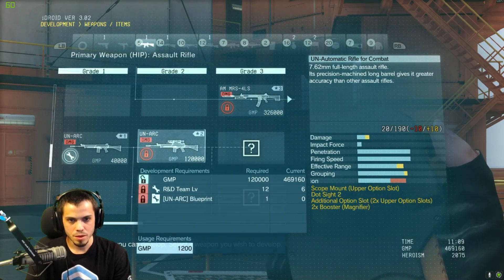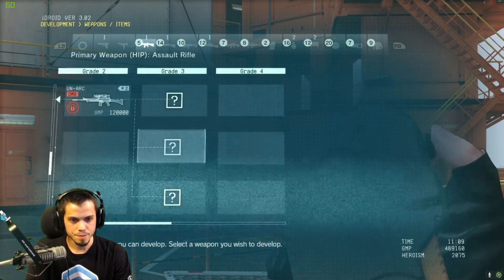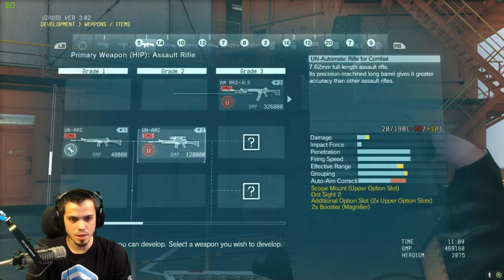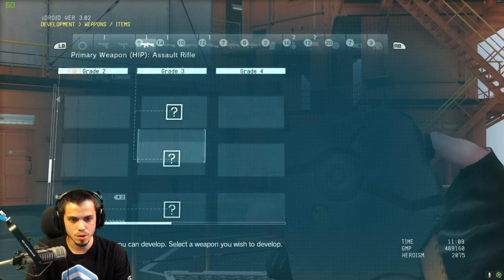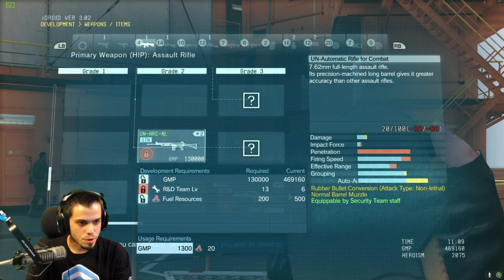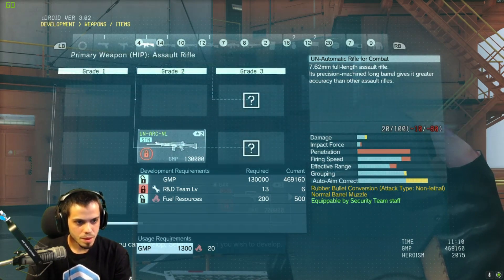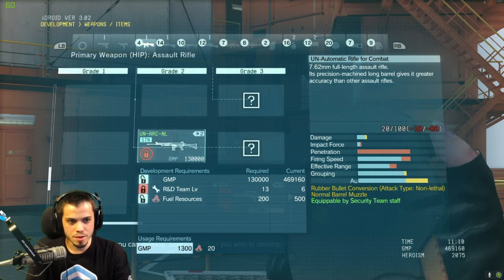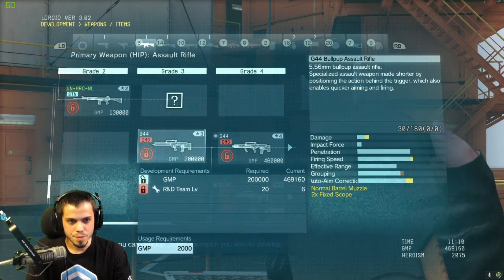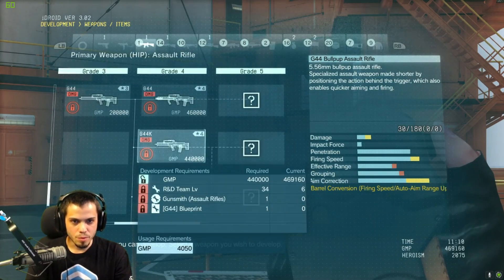We've got the MRS4LS which shoots different rounds. Then there's a sniper rifle version — the ARC — that looks pretty sweet. You definitely need the blueprint for that one. It unlocks other versions too — I'm assuming maybe a tranquilizer version. And there's a stun ARC right there — a rubber bullet conversion, so you can have a stun assault rifle. There's also a bullpup rifle and a couple more bullpup rifles.